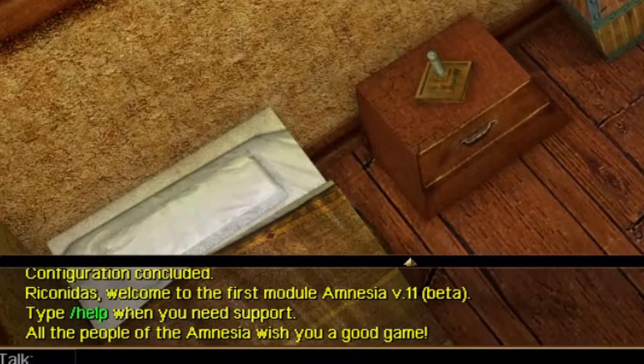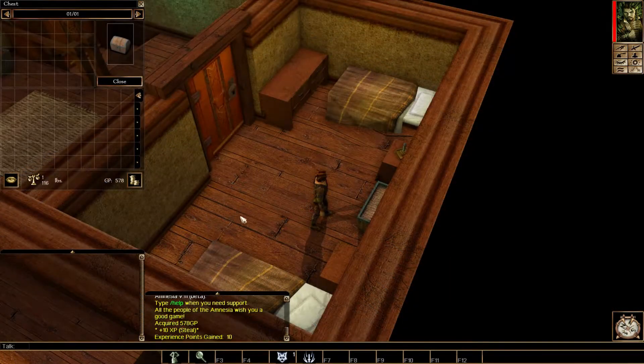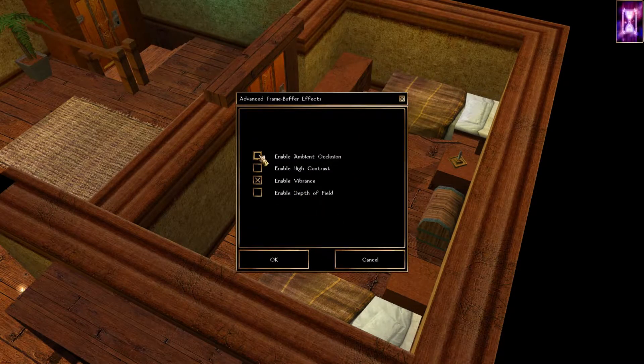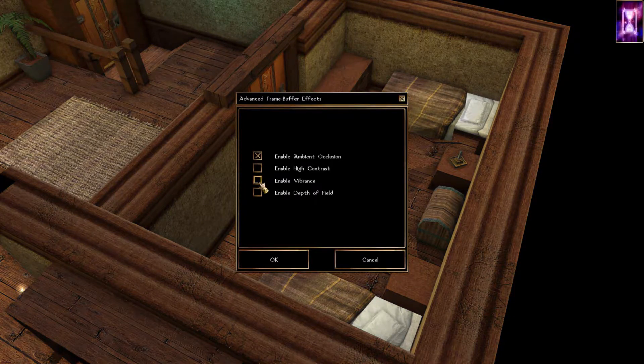All the people of the Amnesia wish you were a good game — that's quite cute. While we're here, I thought I'd check out some of the new graphic features for the FEB update. First, ambient occlusion seems quite nice — adds a little bit of depth to everything. I'm not so sure on the high contrast setting. The colour setting doesn't quite appeal to me. The vibrance does add a little bit of flair; things do look a bit flat without it. And last of all, the depth of field I can do without — it makes things in the distance look a little bit blurry. It feels like I need to wear glasses to make it clear, so I'm going to leave this one off.